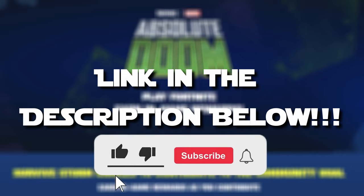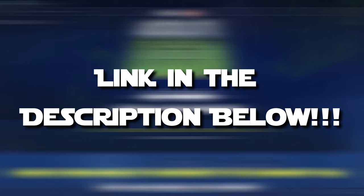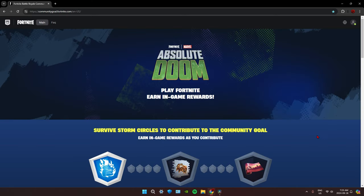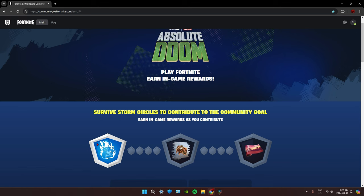The link for this website is down below in the description. What's going on everybody, Giant Slayer here, and today we have some free rewards that everyone can get. To get these free rewards, go to the website — link in the description below. You'll have to log in to your Epic Games account, the one you mainly play Fortnite on, and once you do you'll immediately get a reward.